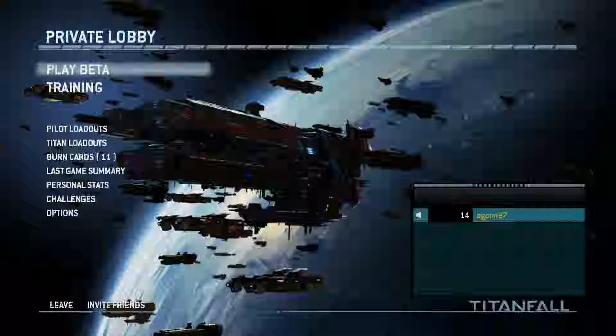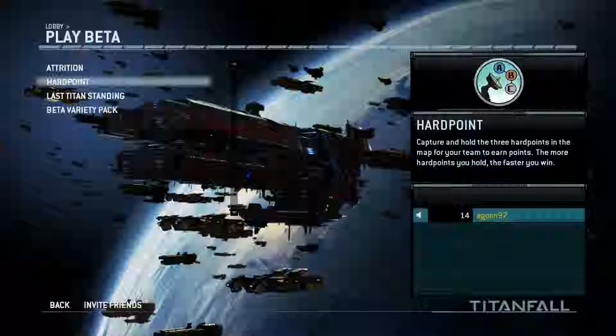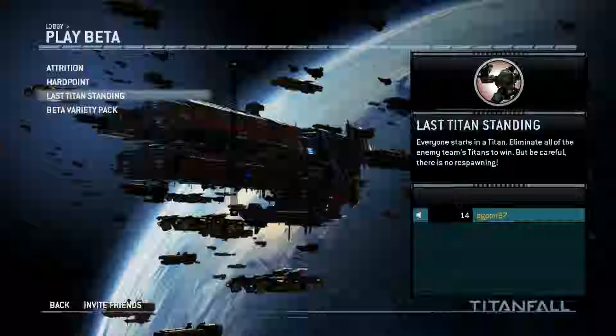Let's get ourselves in a game. You have a few different modes. Attrition is the main battle mode - it's just one team against the other trying to kill each other as fast as possible. Hard Point is capture the flag. And Last Titan Standing - you all start in the titan, and if your team loses all titans, it's over. This one automatically switches between those modes.